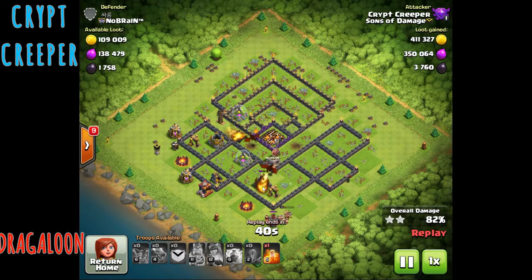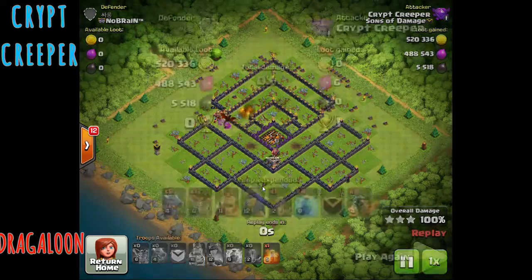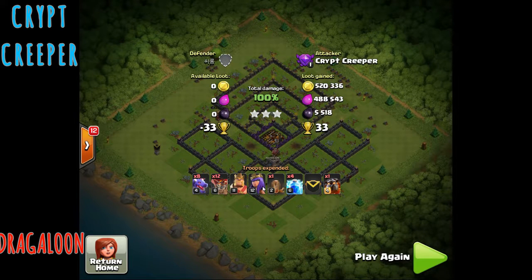As the Dragons make their way around the very bottom part of the base, he'll put in the heroes. The heroes are put into a very specific part of the base to distract some of the defenses. He uses the balloons to take out key defenses, the Lava Hound from the clan castle to sit over two air defenses protecting the Dragons, and then brings the heroes in to distract those back-end defenses. The Dragons are funneled into the base rather than going around the outside. That was a huge farm attack — almost a million in resources and over 5,000 in Dark Elixir for Creeper.